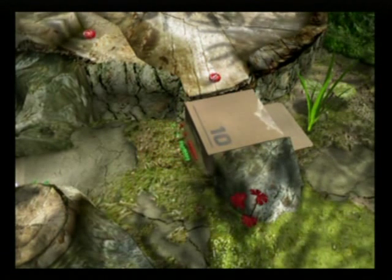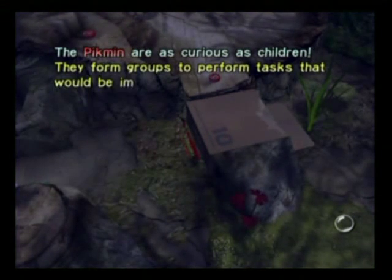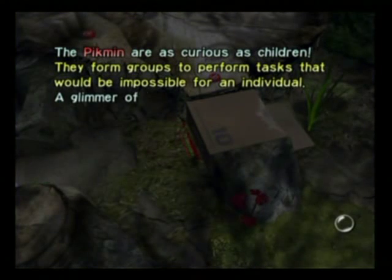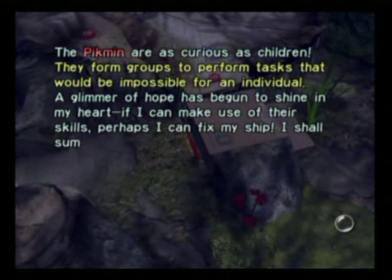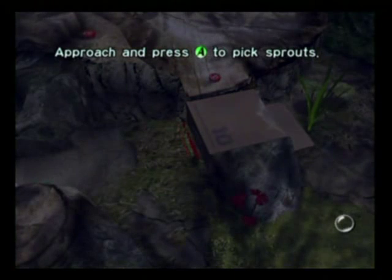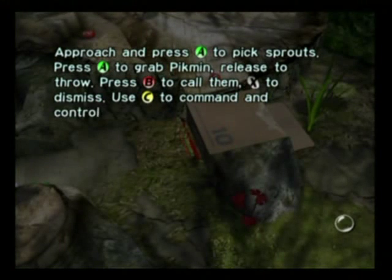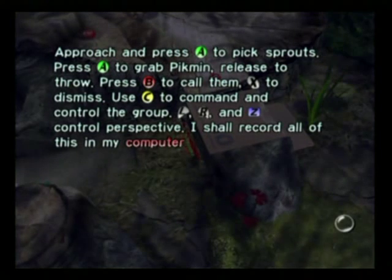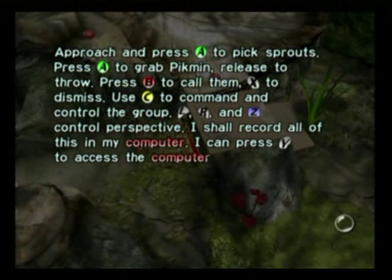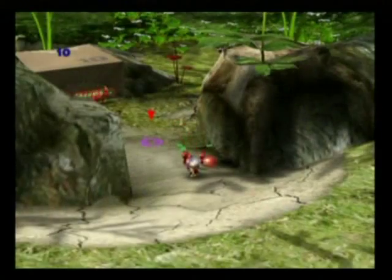Olimar reflects: 'The Pikmin are as curious as children. They form groups to perform tasks that would be impossible for an individual. A glimmer of hope has begun to shine in my heart. If I can make use of their skills, perhaps I can fix my ship.' Controls summary: approach and press A to pick sprouts; press A to grab Pikmin, release to throw; press B to call them; X to dismiss; use C to command and control the group; L, R, and Z control perspective. Press Y to access the computer. And the entire controller starts lighting up like a goddamn disco ball.